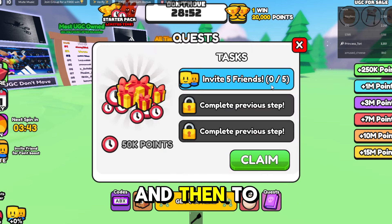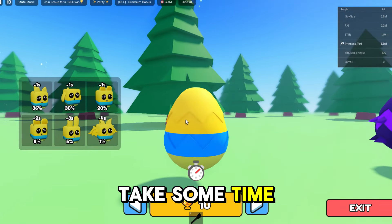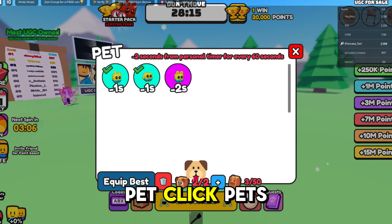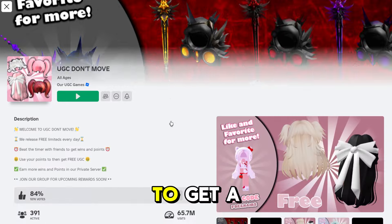To reduce the time between wins, you can buy eggs which will take some time off each win. Just click 'Eggs' at the bottom of the screen and then buy an egg. To equip your pet, click 'Pets', then click 'Equip Best' and it will choose the best ones for you.